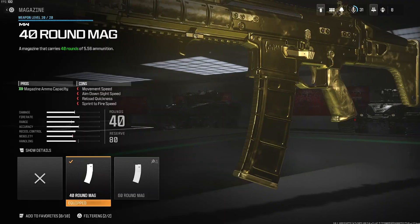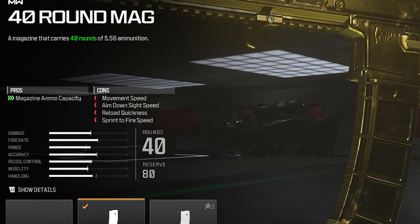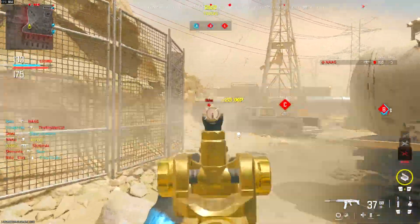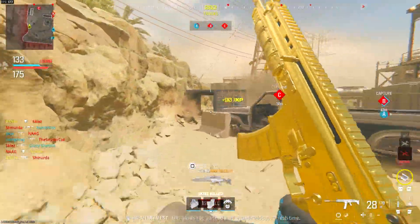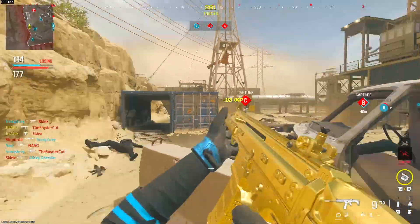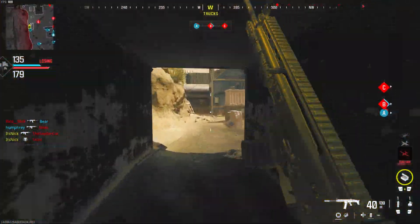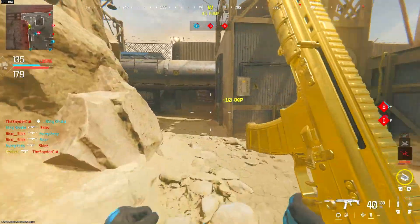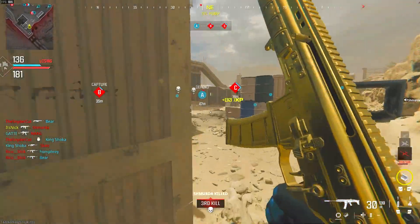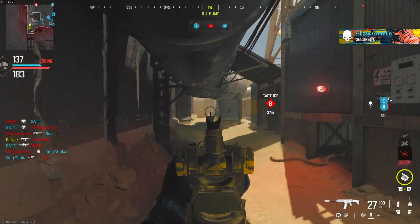Next we got the 40 round mags. I normally wouldn't say run 40 round mags, but in Modern Warfare 3 it's 150 health so you'll take more bullets to kill people, and having those extra rounds really helps. Obviously you're going to lose some movement speed, ADS, reload quickness, and sprint to fire speed — but you get 10 extra bullets, and that's the difference between a kill and not a kill. Definitely run the 40 round mags.